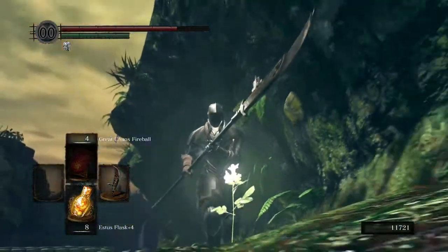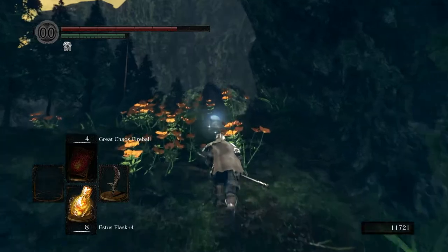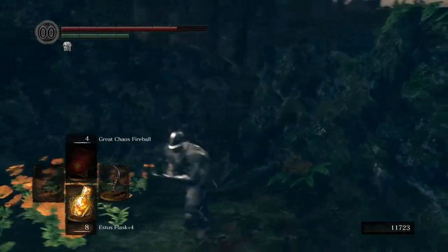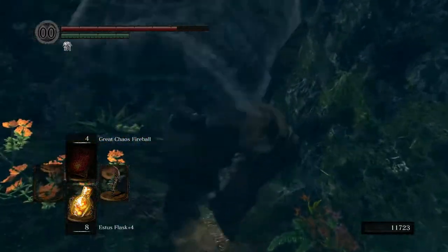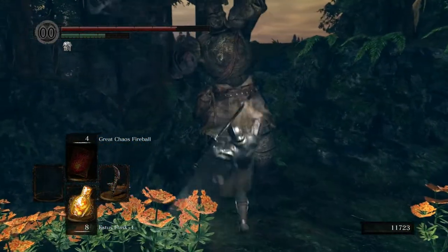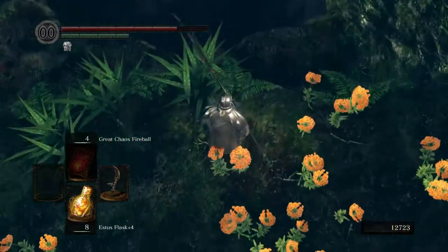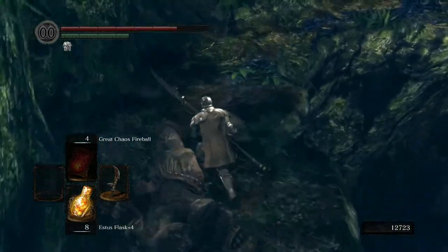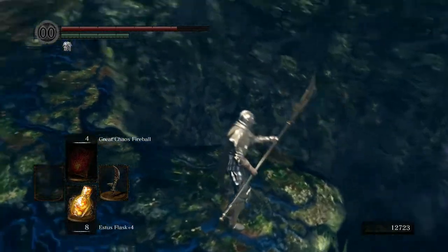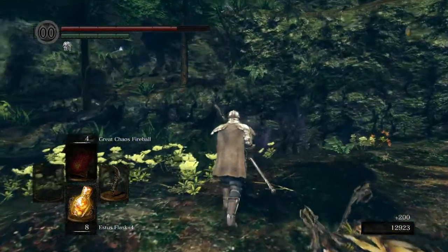Yeah, I guess in a way these guys are also kind of gardeners — they do a lot of digging around here. Now we want to drop down here. You'll notice the terrain is starting to get a lot more corrupted. These are the first signs of the abyss. The abyss — I don't know if we've talked about it much, but these ones have scissors by the way, so watch out.